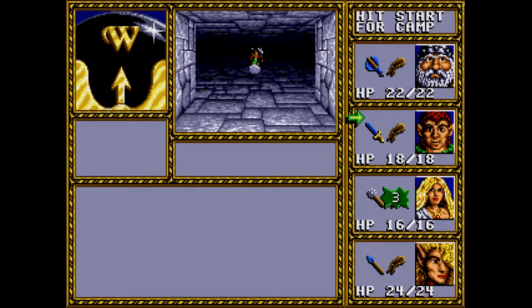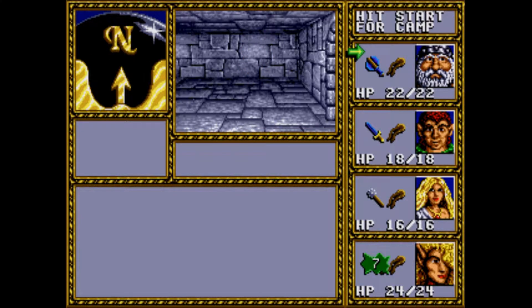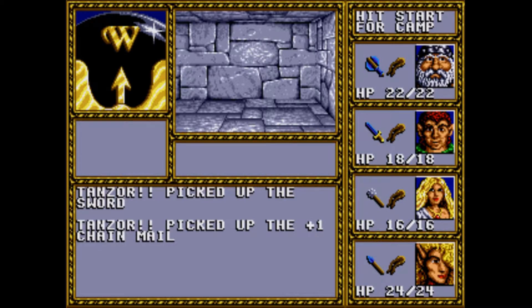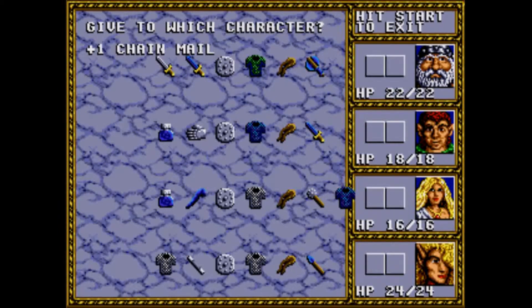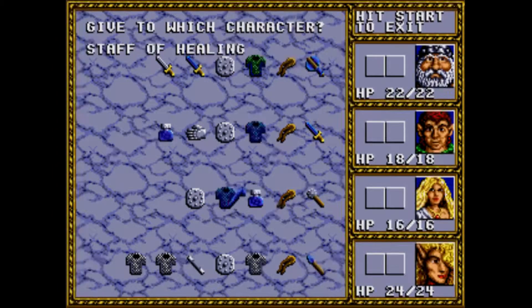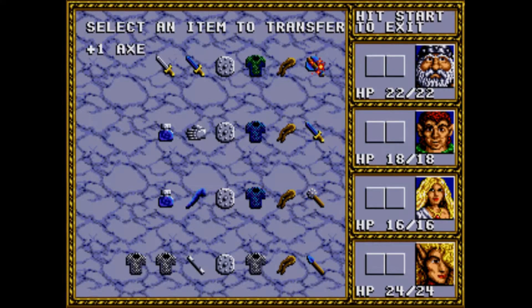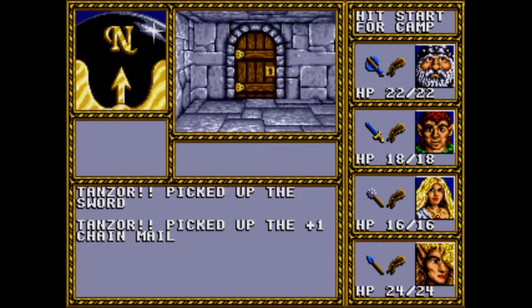I'll end up doing this probably several times as my characters level up quickly killing these minotaurs — at least for the next level or two it'll be quick. I saw an item on the floor over here — it's a regular sword and a plus one chain mail. I'll give that to the cleric and rearrange my items so everything is even and uniform.